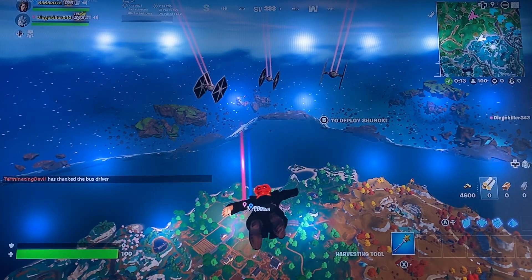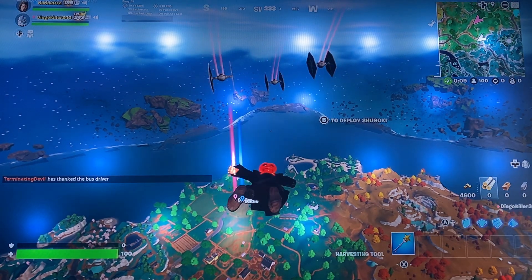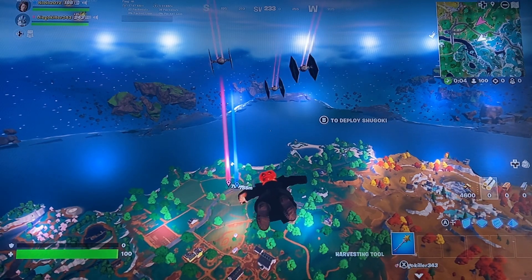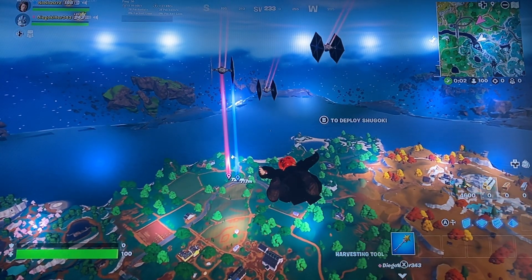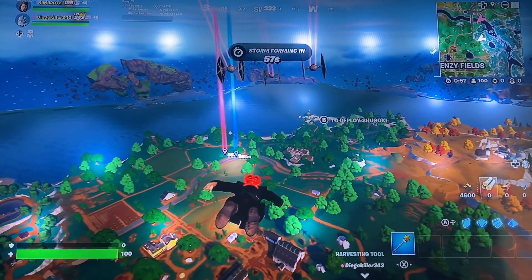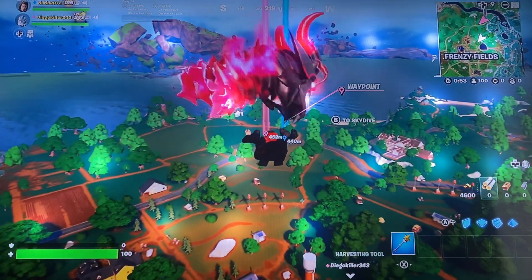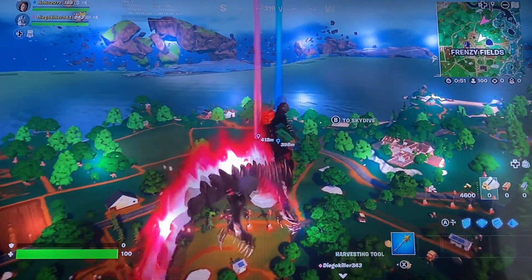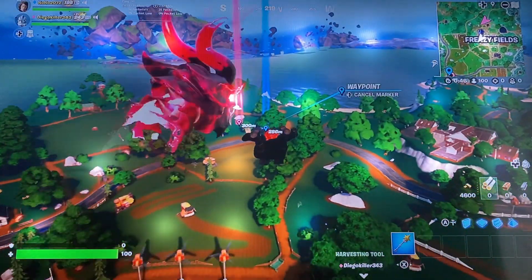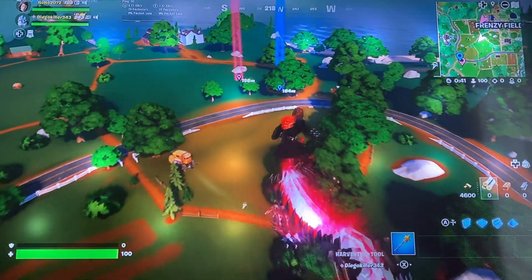Hello, welcome back to another video. Today is the Star Wars update and Anakin Skywalker is now finally in game. The Force is now finally in game and lightsabers are back, but there's a catch — the Force is attached to the lightsaber. Whenever you interact with the lightsaber you have the ability to use the Force. It's a good mythic weapon, and there's these new guns called the DC-15 blasters.